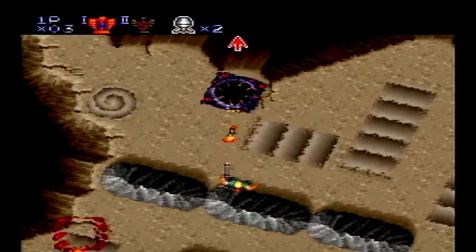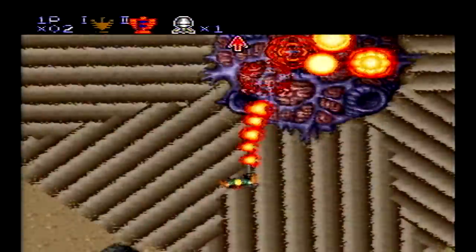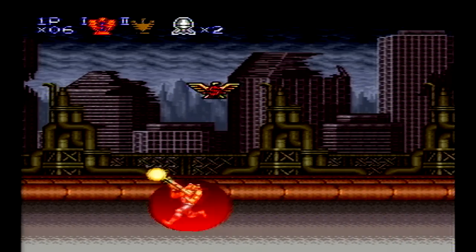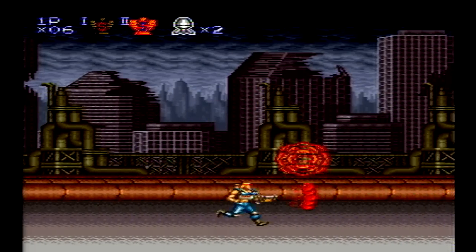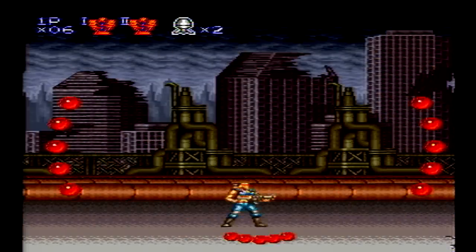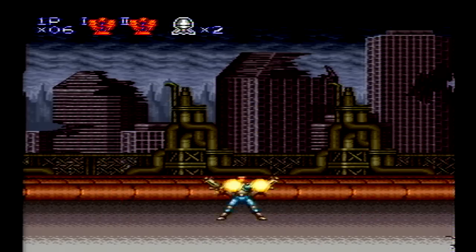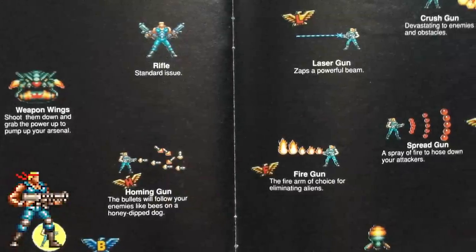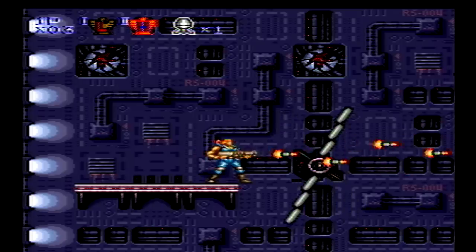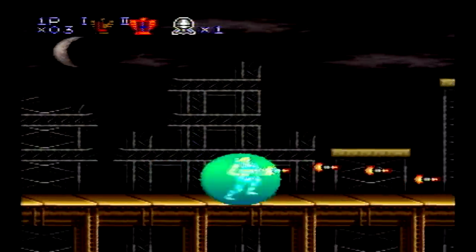To advance through the level, you must first destroy a series of targets situated at fixed locations before being transported to a new area to face the boss. The weapon system is revamped, allowing you to carry two weapons instead of one, and only losing the one you're currently using if you die. You can fire both weapons simultaneously in a circular fire pattern that hits enemies on all sides. Similar to Operation C, your default gun now has auto-fire capability. The homing gun makes a return, as well as the spread gun, flamethrower, laser, barrier, and bombs.